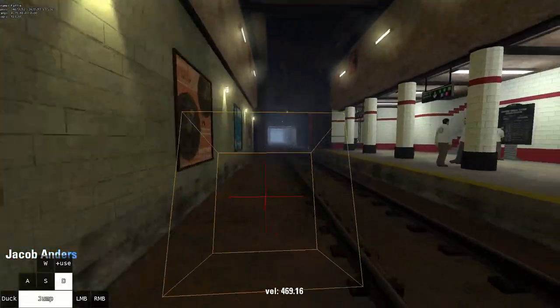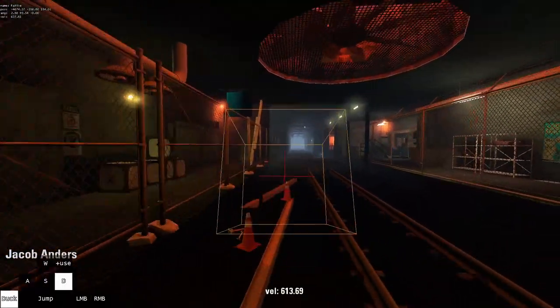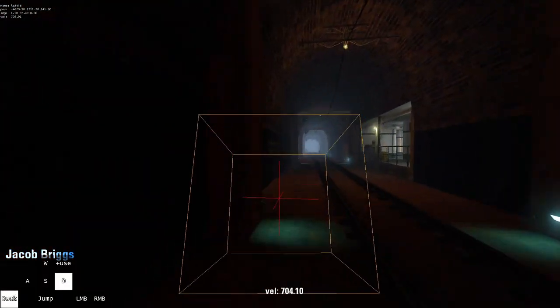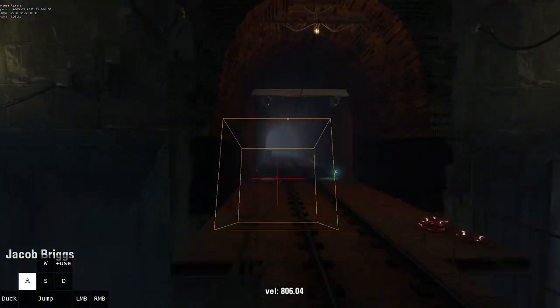Obviously, these lines are for demonstration purposes only — you cannot use this in an actual run. And the only way to know if you're holding the core is when your crosshair disappears.